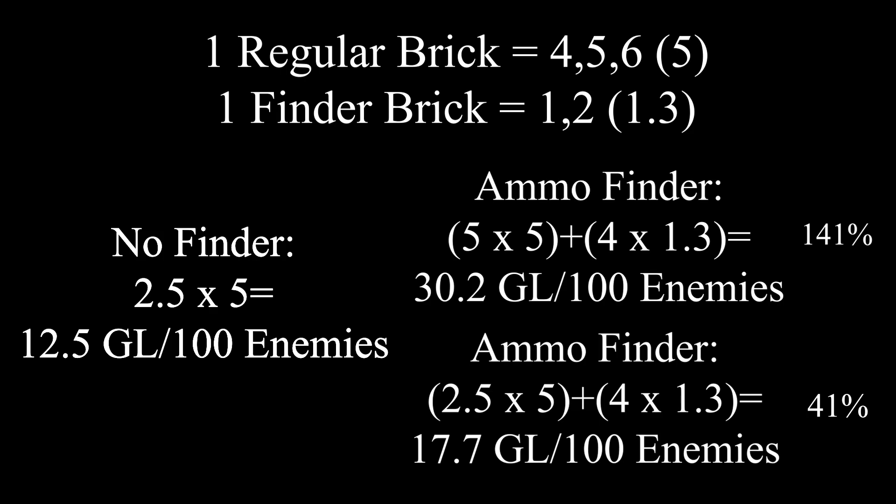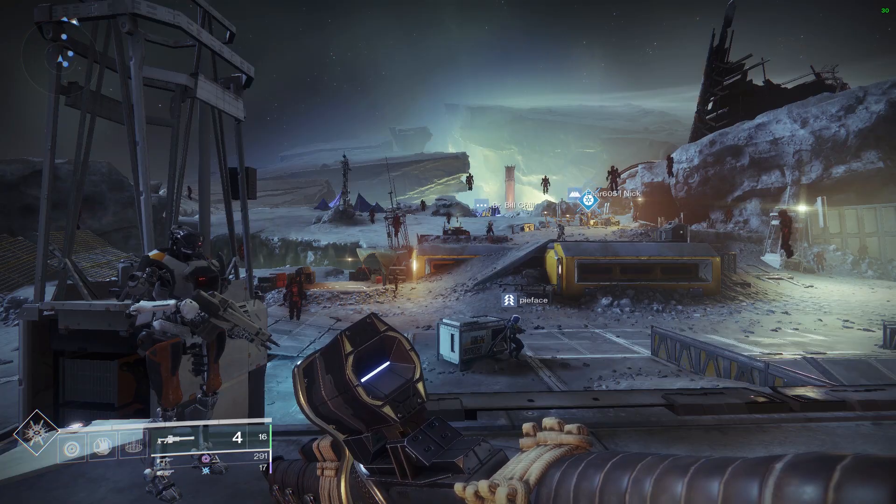Overall, one regular brick can drop as four, five, or six ammo but most likely to be five. A finder brick can drop as one or two, significantly more likely to be one, so around 1.3. With no ammo finder, on average that's five ammo times 2.5 drops per hundred enemies, which is 12.5 grenade launcher ammo per 100 enemies. With an ammo finder — and my theory is that it also increases the base heavy ammo drop rate based on the evidence from the data — assuming it increases the base rate as well, it's five times five for regular bricks plus four times 1.3 for the finder bricks, which is 30.2 grenade launcher ammo per hundred enemies: a 141 percent increase. However, if that was just a fluke and it only adds the finder bricks, then it's 17.7 grenade launcher ammo per hundred enemies killed, which is still a very significant 41 percent increase.